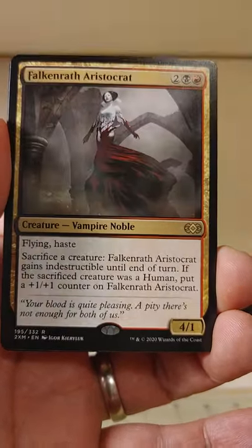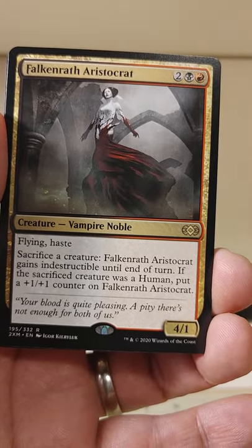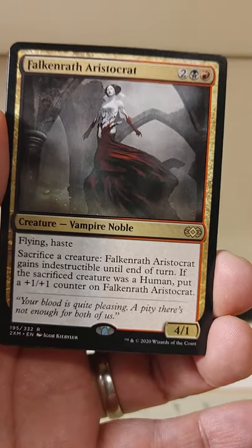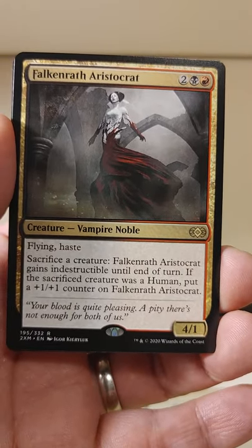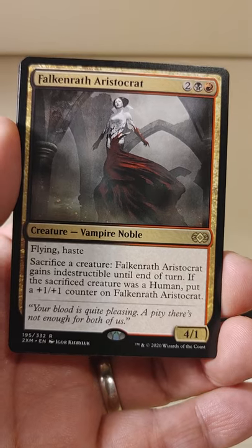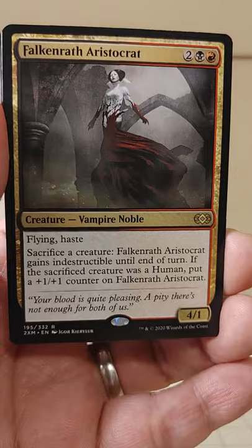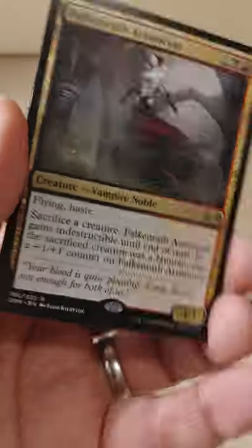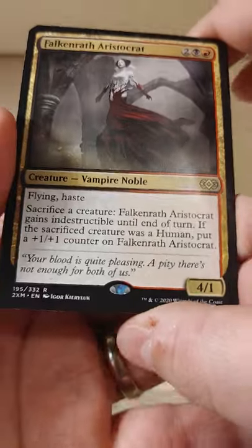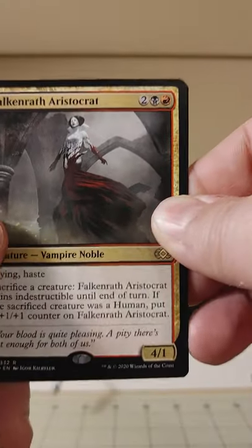Our other rare is also a rare: Falconwrath Aristocrat — red, black, two mana, a Vampire Noble four-one with flying and haste. Sacrifice a creature: Falconwrath Aristocrat gains indestructible until end of turn. If the sacrificed creature was a human, put a plus one, plus one counter on Falconwrath Aristocrat. Neat — I actually saw this card last night; my co-worker has it in a Thraxamundar deck he's building.